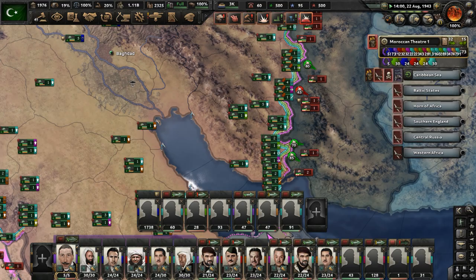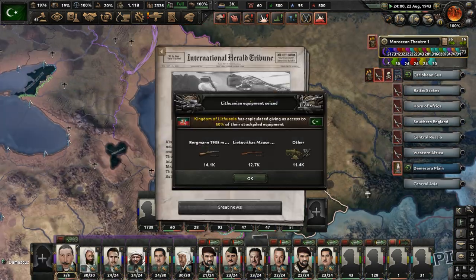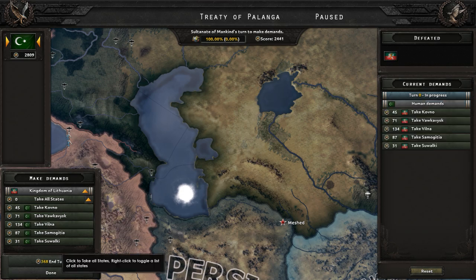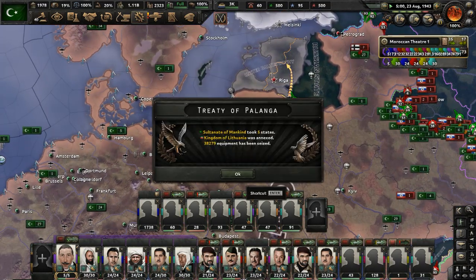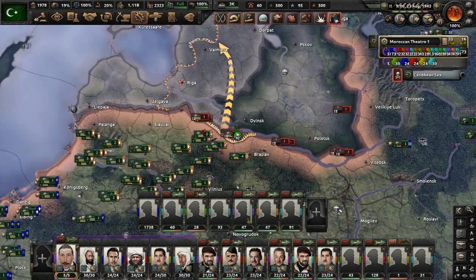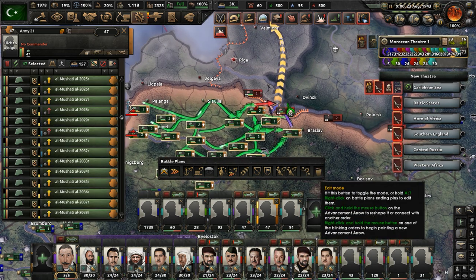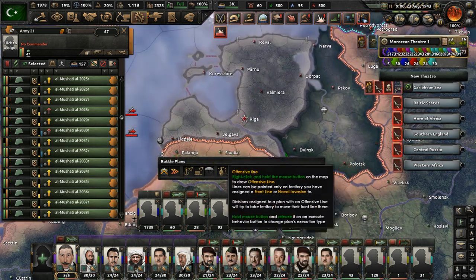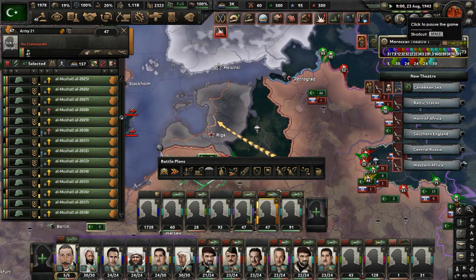Let's move a few divisions near Abu Dhabi just to protect that front line. How are we doing in Persia? We have some units making their way into Central Asia. Lithuania has capitulated. Now we've got to deal with the United Baltic Duchy, who made some advances, but not for long — we're going to move in with the 21st Army very soon.